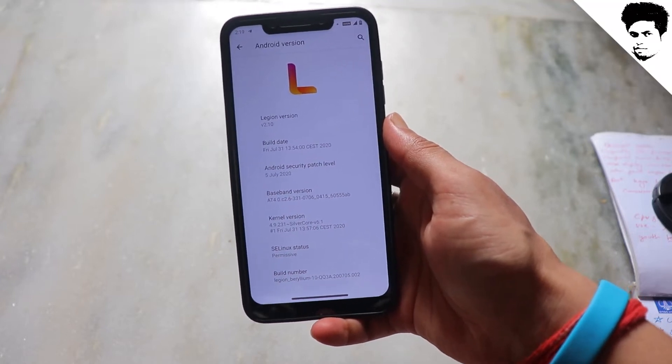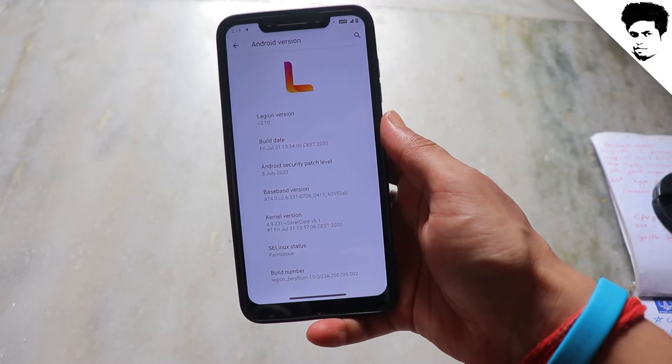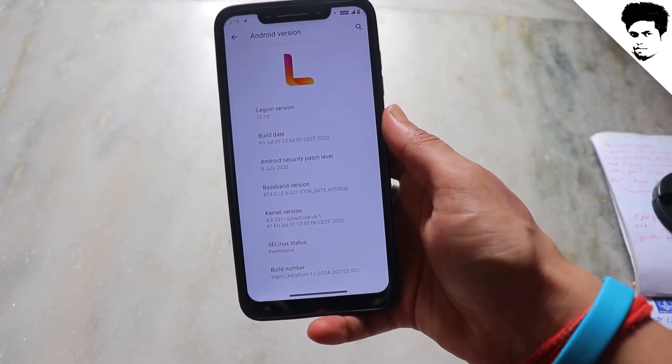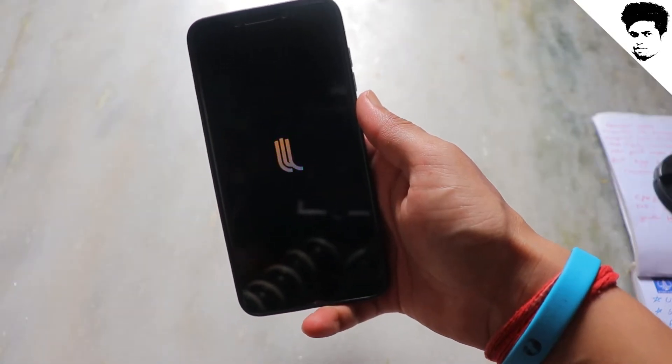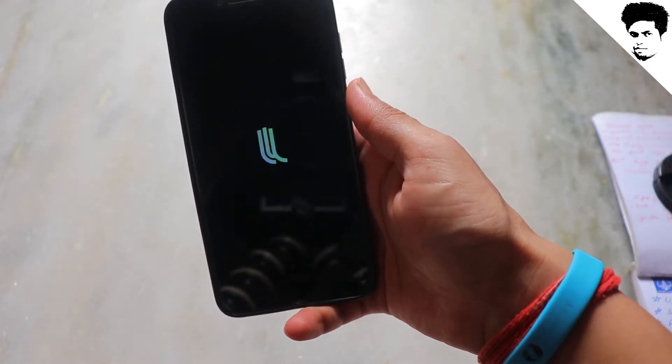Legion OS v2.10 — we have a new unofficial ROM for POCO F1, which is Legion OS, Colonel Silvercore 6.1. This ROM is decent for day-to-day and general use, but if I talk about gaming and screen recording, I have some issues that I am going to discuss today.